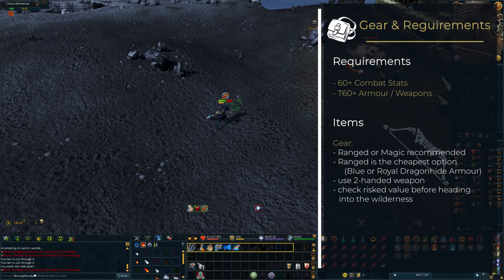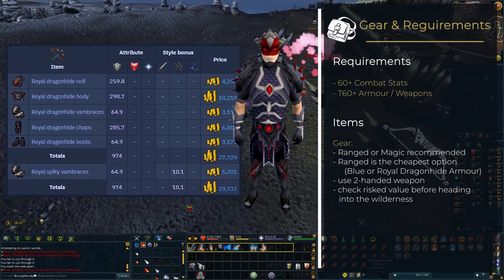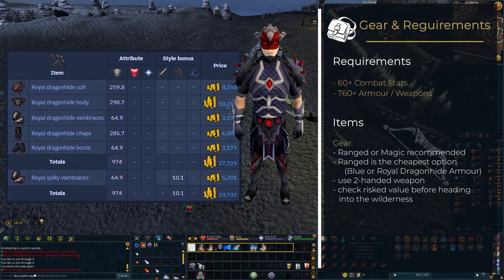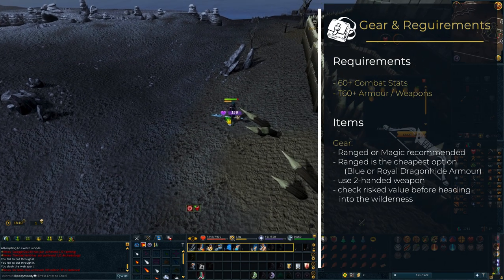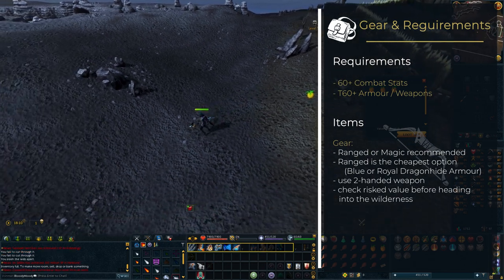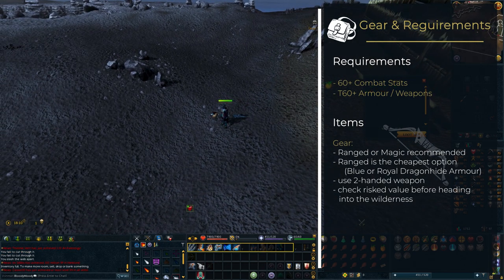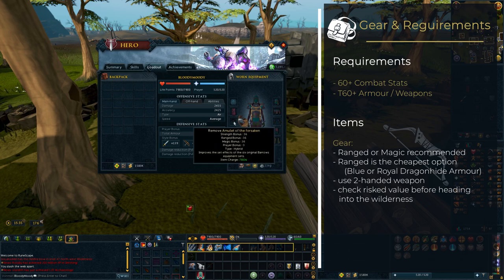If you want to risk the lowest amount of money possible, I would recommend a ranged setup with a dragonhide armor set such as the blue or royal dragonhide, as they are always pretty cheap — a full royal dragonhide armor set costs about 30,000 gp. I would also advise you to use a two-handed weapon instead of two one-handed weapons, as you will only need to protect one item on death instead of two. If you prefer magic, something like the lunar armor set or battle robes will do just fine, but comes at a higher risk value.